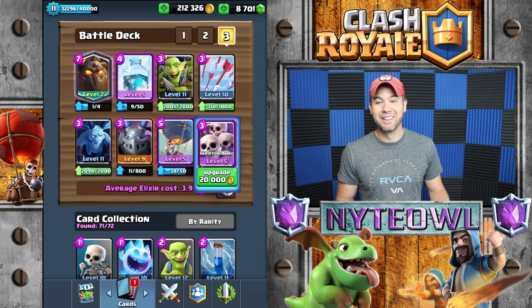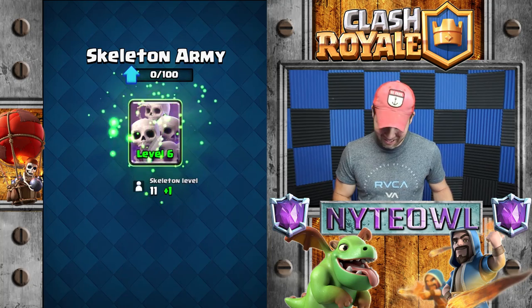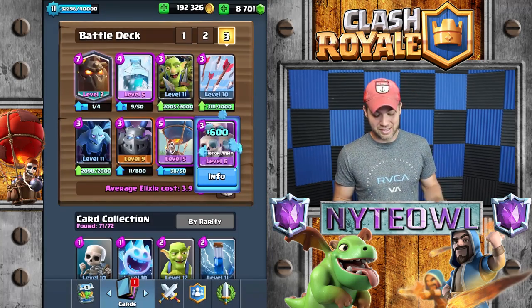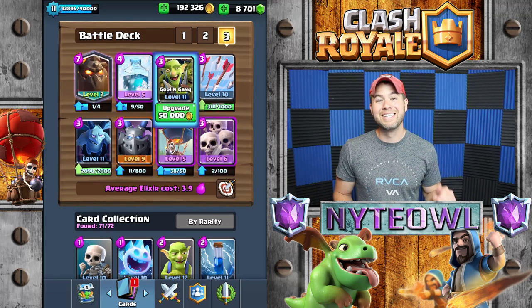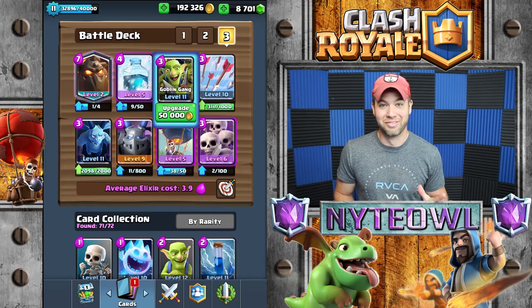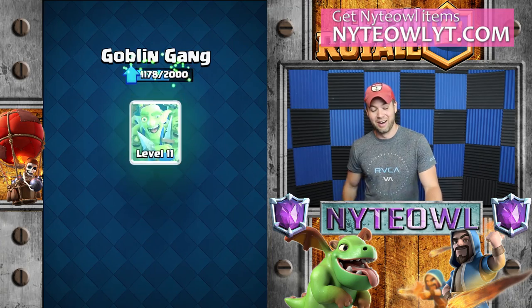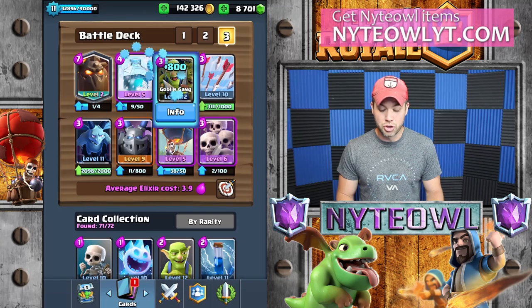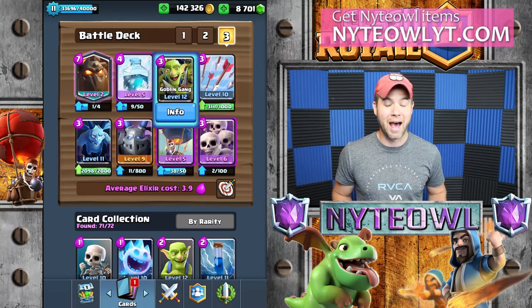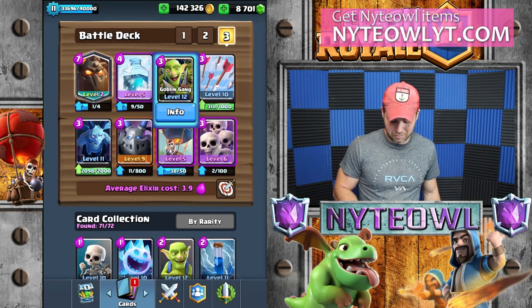I've got two upgrades ready to go today: skeleton army level 6, my first level 6 epic. We'll see if that helps out — people with lower level zaps won't be able to zap them all the way dead. And then we're gonna use the level 12 goblin gang. I am absolutely loving goblin gang, it's one of my new favorite cards in the game.